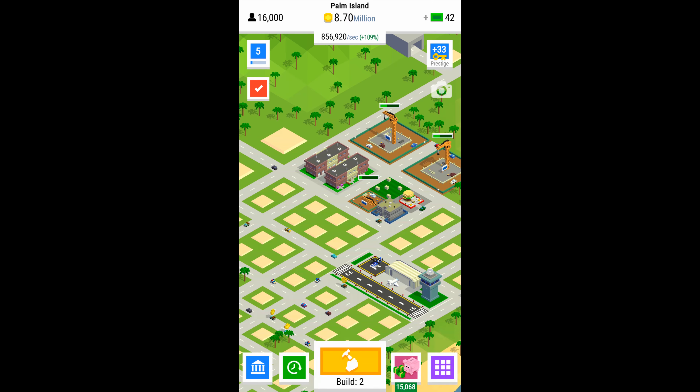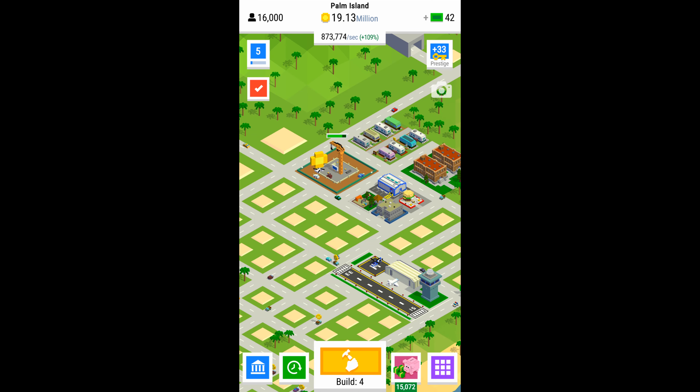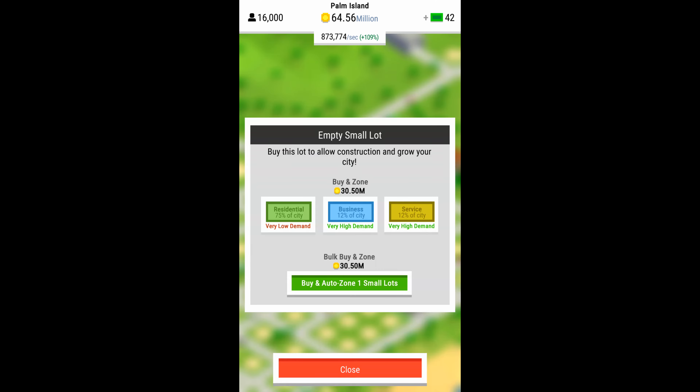As a rule of thumb to see which research things work best: look at your coins-per-second generation at the very top, try one of the four upgrades within a tier, and see how much it pushes up the coins per second. If you notice a massive increase in coins per second for a very small investment, invest in those first.